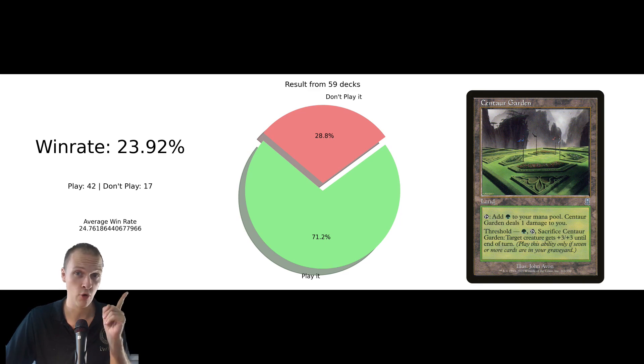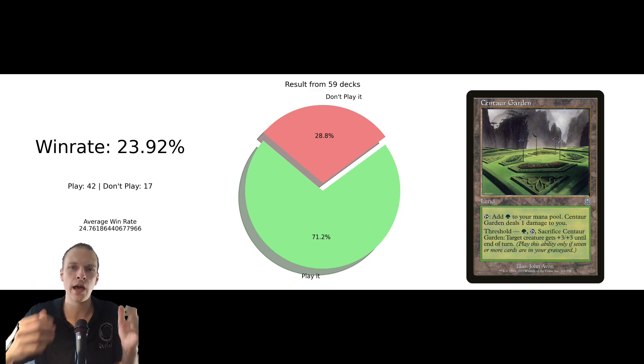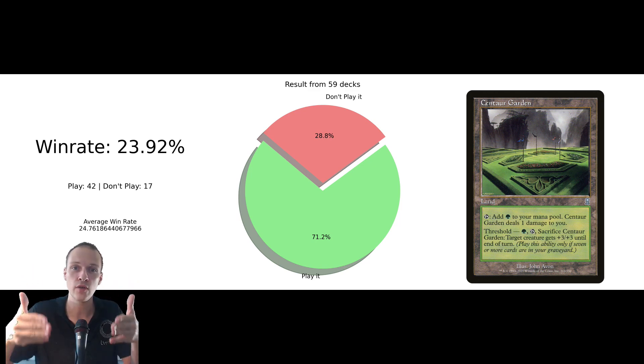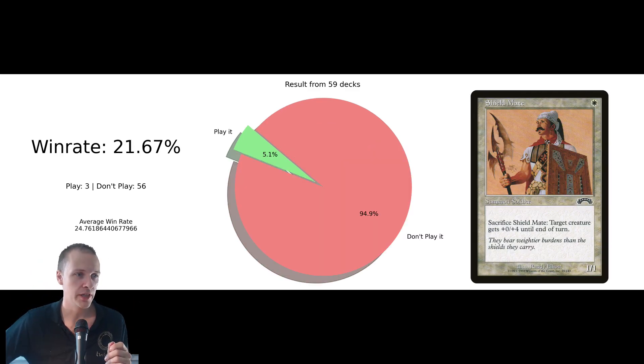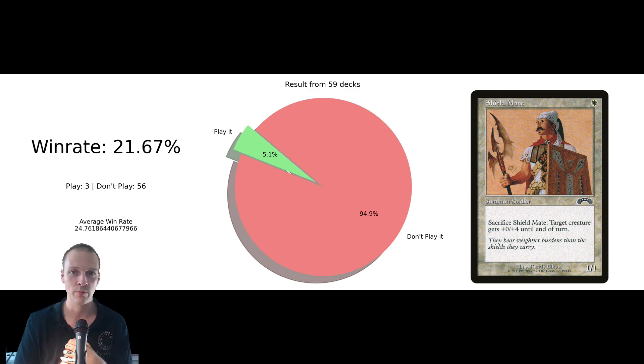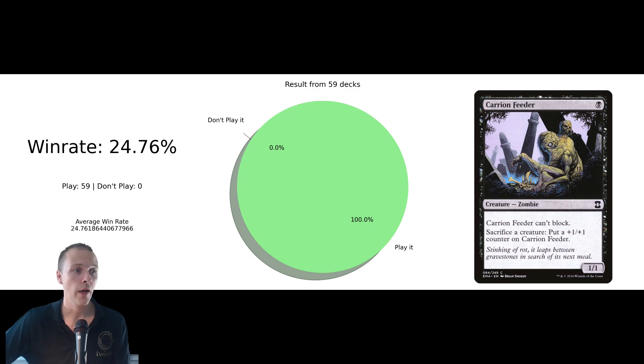One card I was a little bit surprised about — I actually really like this one, I think everyone should play it, but apparently everyone isn't. The decks that include it basically have the same win rate as the average. But this is a great green land I recommend for TIEM, because you can sacrifice it if you have seven or more cards in your graveyard to give TIEM plus three plus three, which means you can go infinite. When TIEM first came out, a lot of people were talking about Shield Mate. Apparently people have been moving away from it, and the decks that actually had it had a lower win rate, so maybe this is something to move away from.